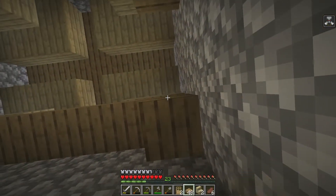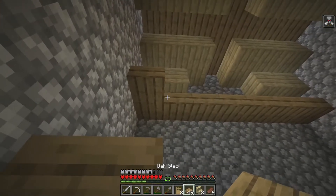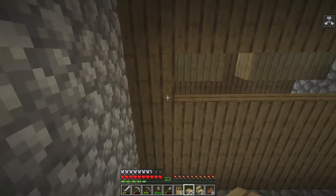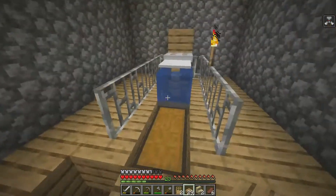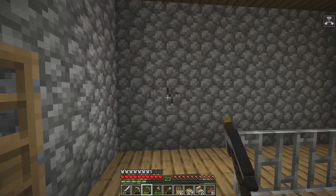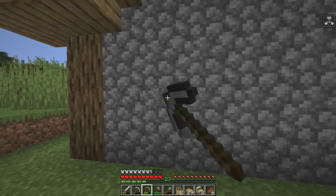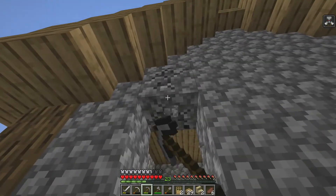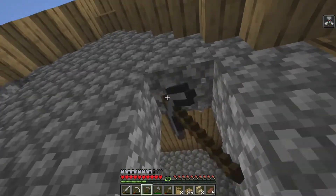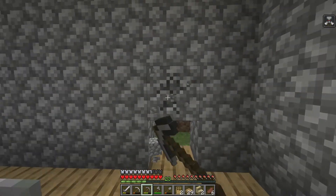I want to tackle the bad omen effect — I'll show you how to get rid of it in a bit. Let's pop the slabs on. We have the AFK fish farm done now. I think we'll add a window here, one there, and one there — taking these blocks out to place the windows. I don't think I want any on the front or back, just on the sides.